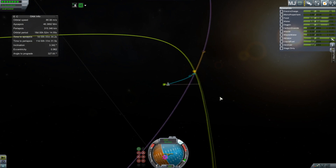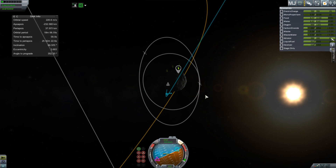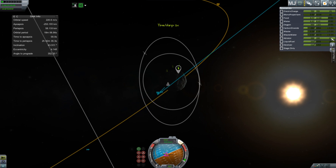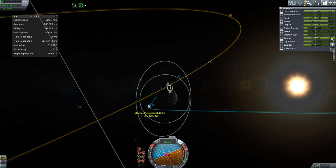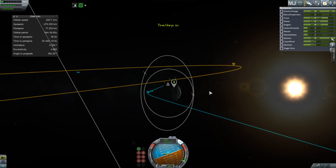Looks like I'm going for a polar encounter. Either that or Minmus was being screwy. I think Minmus was being screwy, so I just decided to do the final change when I actually got to Minmus. Sometimes it's just really hard to tweak stuff from far away — maybe my ineptitude, probably.